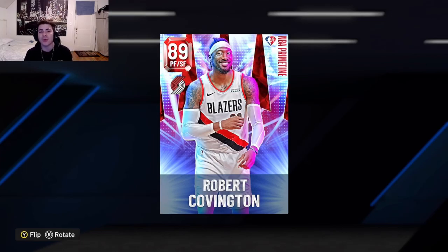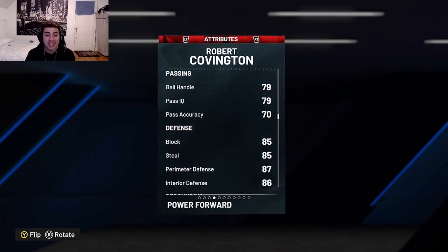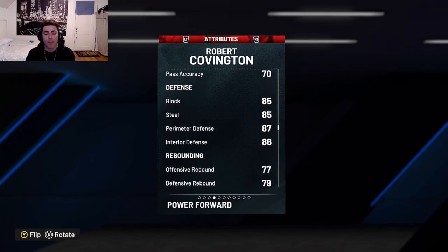He's a small forward/power forward. If you know Robert Covington, he's literally a locked-in defender and shooter because they always make him broken for some reason. He has an 89 overall, 6'7", 225 pounds from Tennessee State. He has an 86 three-ball with a 65 driving dunk, a 79 ball handle, an 85 steal with an 85 block, an 87 perimeter defense with an 86 interior D. This card's overall defense is always so good for no apparent reason.